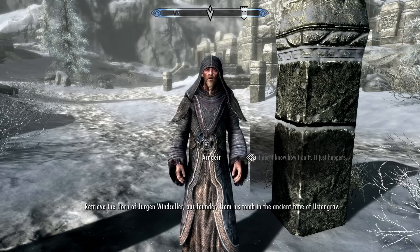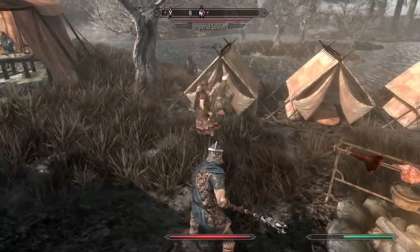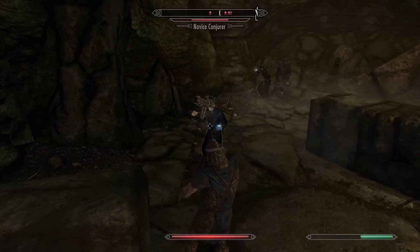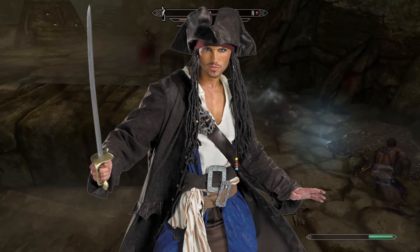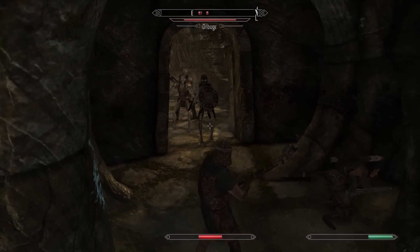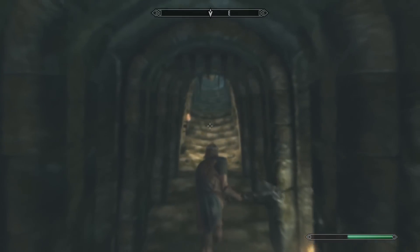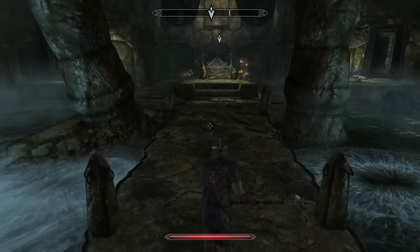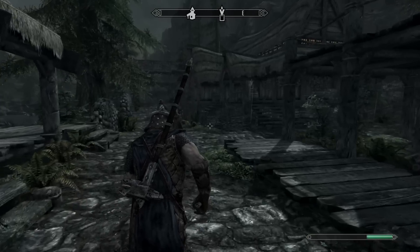They tell us to go grab their groceries as our final test. We run into some Imperials — a little warhammer practice later and Skyrim has a few less Imperials in it. We make our way to the dungeon to pick up the Greybeards' prescription. We chop up some Falmer, kill some draugr for them, and make our way through. We run into skeletons whose bones crunch quite nicely to our warhammer. We use our supersonic speed to pass a trap, kill some more spiders, and make our way to the groceries we need. Turns out we've been pranked — someone grabbed them already and left us a note telling us we're too slow.